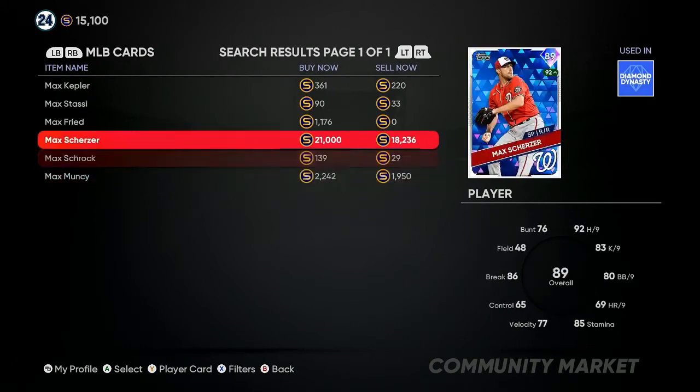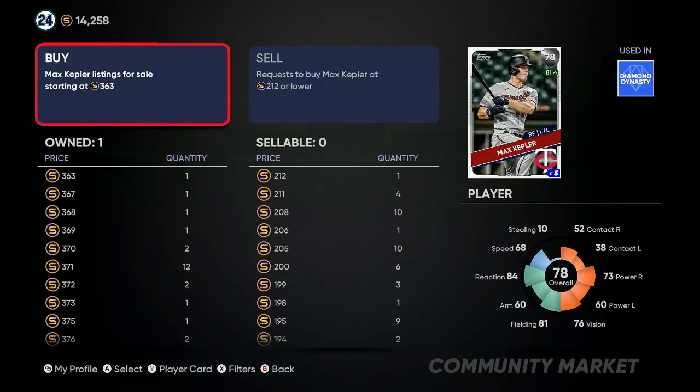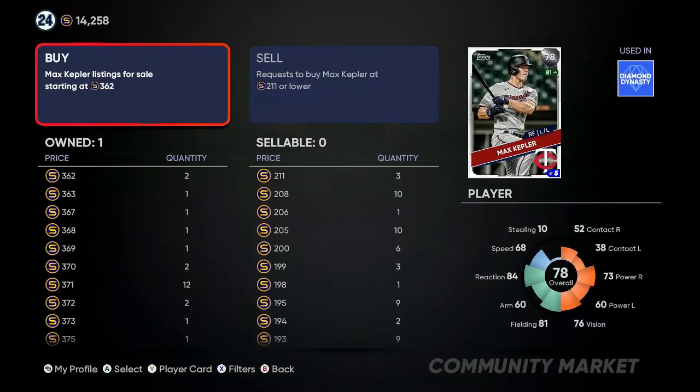You want to catch somebody making a mistake — like right here, this 78 overall Max Kepler. We're going to buy a couple of these, requesting to buy them for 212. If he gets an upgrade you can sell them back for about a 90 stub profit. Selling at 362, you lose 36 stubs to tax, so about 110 profit. As you can see the buy order completed — you can go right back and set a sell order at 362. Or if he gets an upgrade tomorrow, I could probably sell them for about 80 to 90 stubs more, making almost 140 on each.